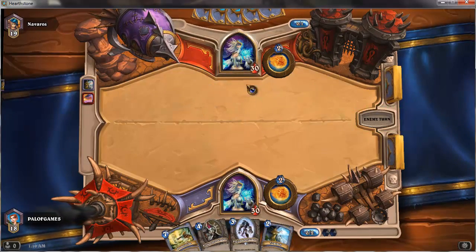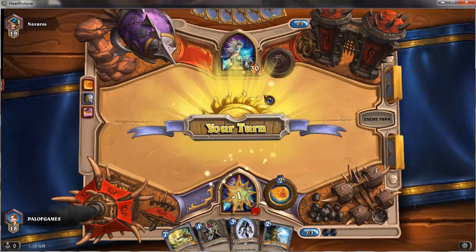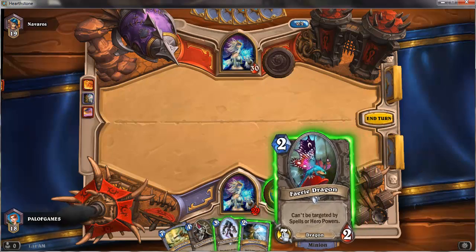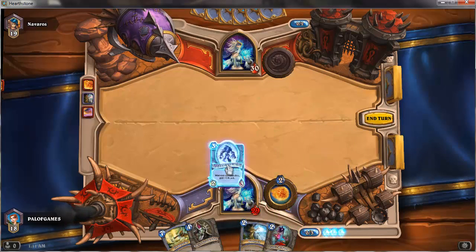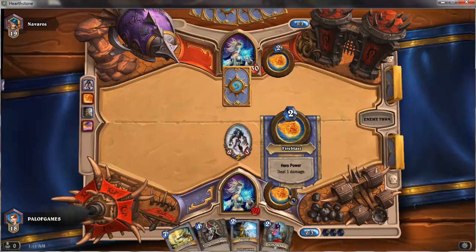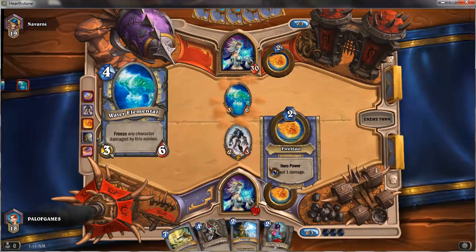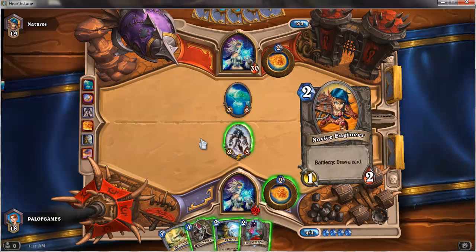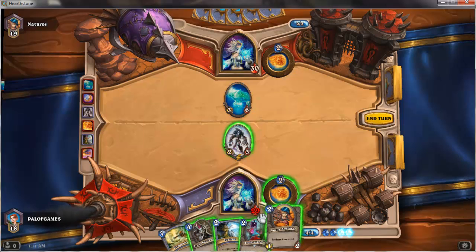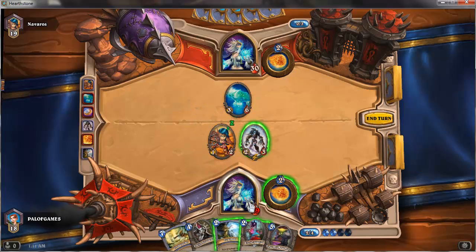You start with 30 life — that's no matter what class you are. He's just decided to do some direct damage. What I really like about the hero power idea is that even if you have no options in terms of cards, you've still got something you can do. It gives you some productivity no matter what. Obviously you're drawing every turn, but say you play a card and you've got nine mana left with a one-mana card drawn — at least with a hero power you feel like you've done a little more.